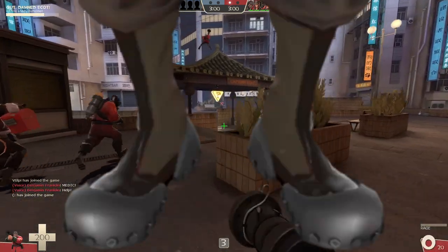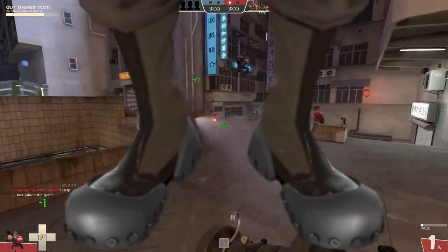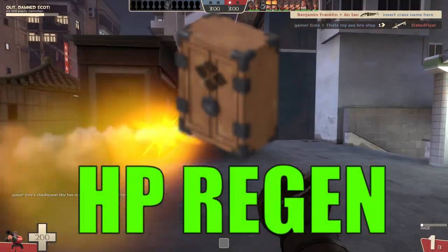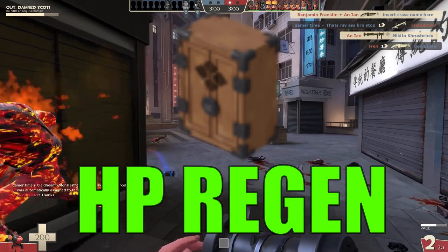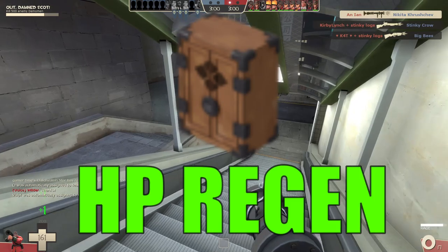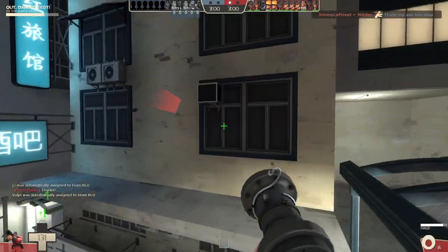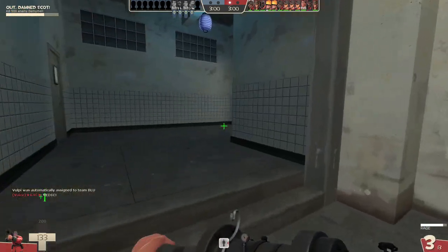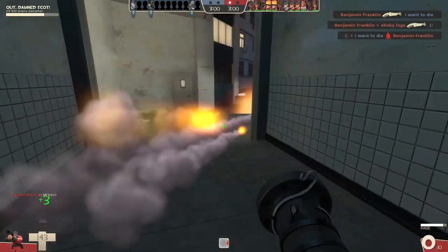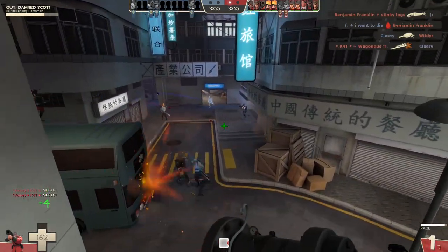In my humble opinion, there are three secondaries that stand out when using the Beggar's Bazooka. The first is the Gunboats, since the reduced self-harm makes them perfect for those who want to go for otherwise impossible mid-air jumps with the Beggar's Bazooka. The Concheror is also an obvious choice for anyone wanting to killstreak as soldier, since that passive health regeneration keeps you alive longer — making it perfect for those who want to be a discount artillery cannon, shooting volleys of randomly deviating rockets at opponents. Not the most fun way to get a killstreak, but an effective one. If you got a few kills and never died every round, that technically counts.